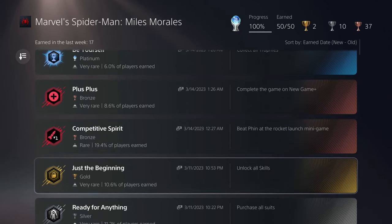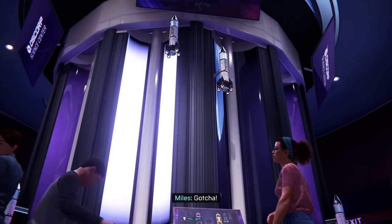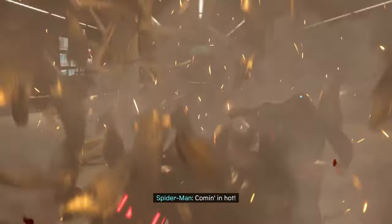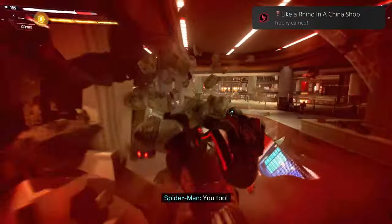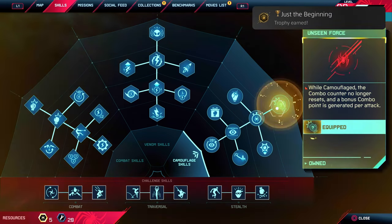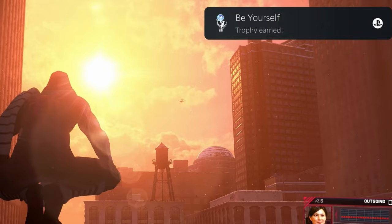Once you finish your first playthrough you should only have five trophies left to do before you start New Game Plus. If you still haven't done the Competitive Spirit trophy you can do it this playthrough so you don't have to replay. Then make a new save for New Game Plus and again steer Rhino into everything you can find for the Like a Rhino in a China Shop trophy, which will pop during your New Game Plus playthrough. Somewhere during this playthrough purchase all suits and unlock all skills. Once you finish New Game Plus, your final two trophies — Plus Plus and your platinum Be Yourself — will pop. Easy.